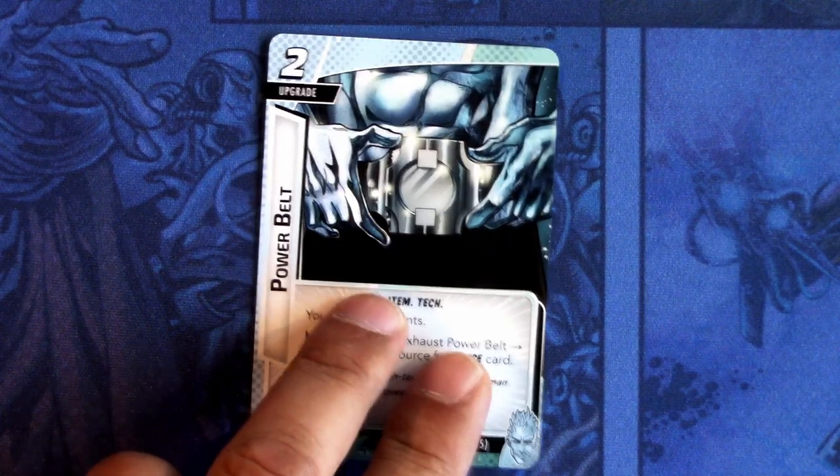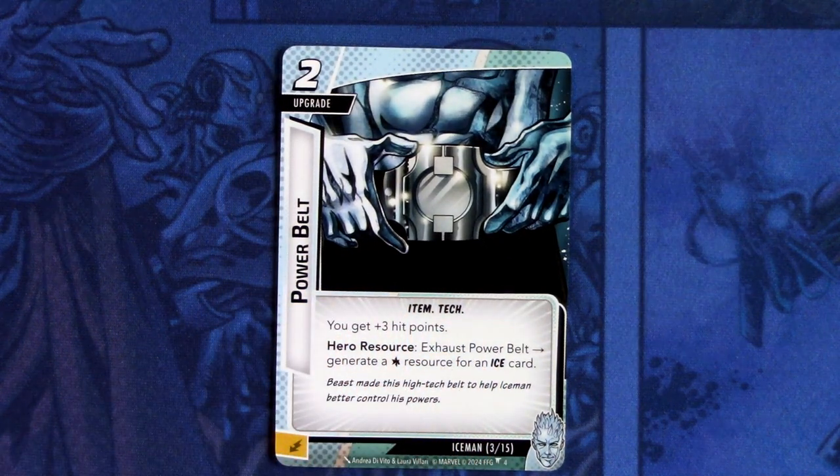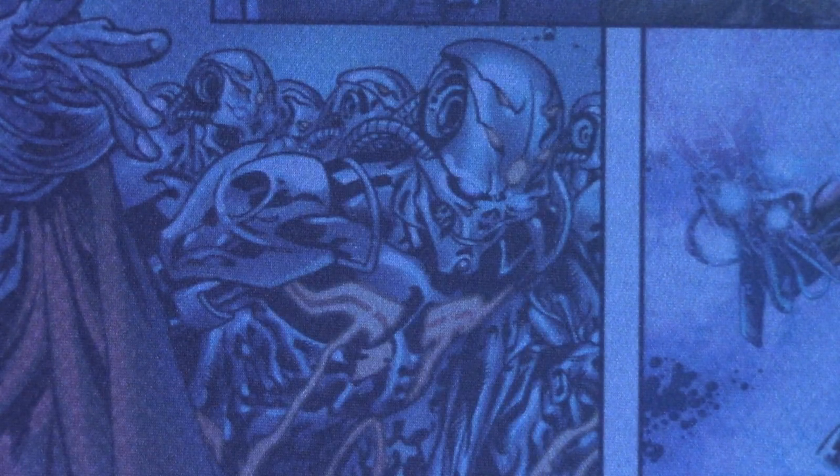Next up we have Power Belt. It is a two-cost upgrade, item and tech trait. You get plus three hit points. Hero resource: exhaust Power Belt to generate a wild resource for an ice card. And this can be committed as an energy resource. So this should be pretty good with Iceman's ice cards.